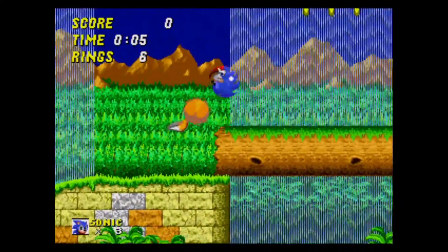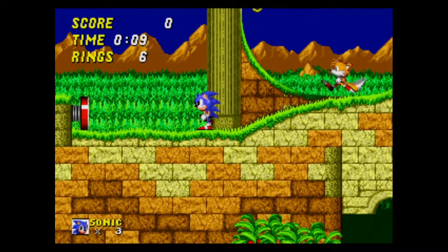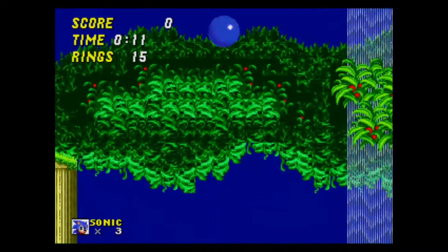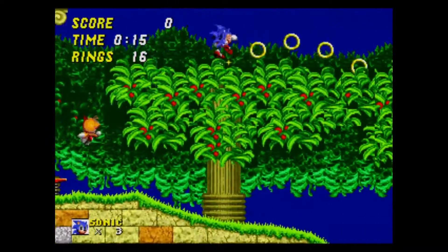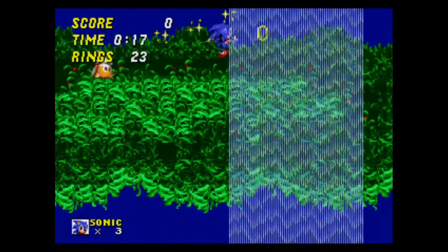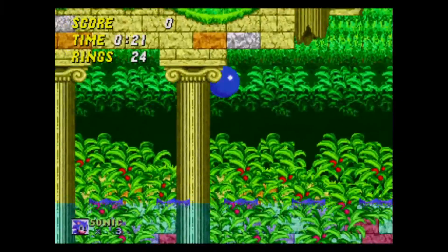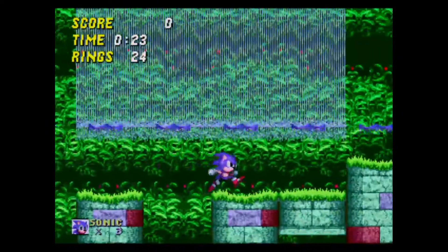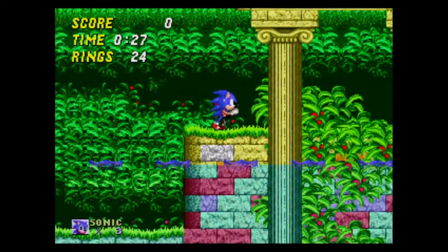For some reason we're starting with the Aquatic Ruin Zone instead of Emerald Hill. Well, this was an early build of the game, so I guess they moved around levels during development. A common theme with this prototype is the lack of object placement in all the levels — in particular, enemies and some monitors are missing, but there are rings, so at least there's something to do. Some hazards are present depending on the level, and it just shows that different stages were at different points in development.